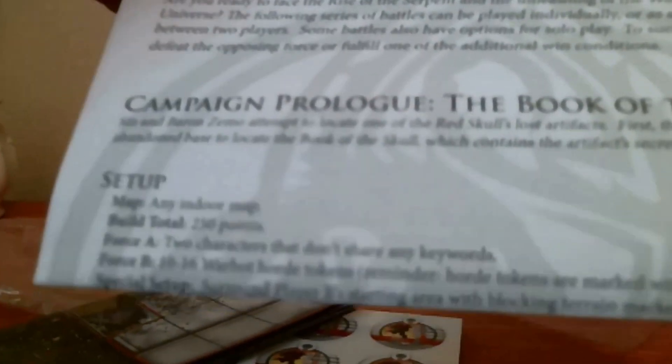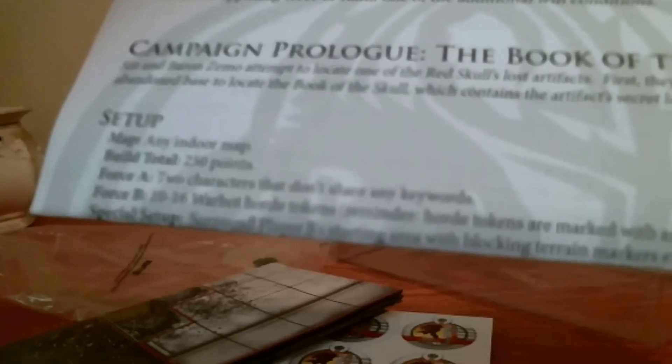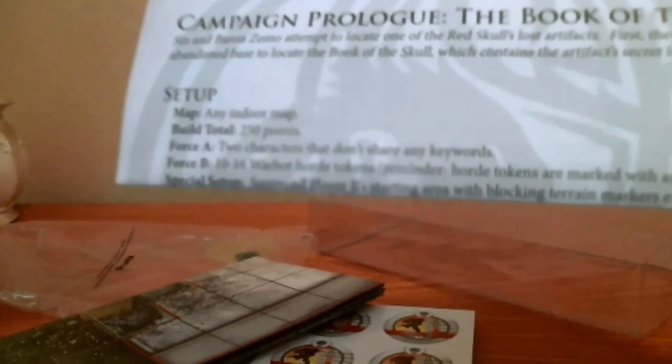Gives you a little setup too. For example, for the prologue here at the very top, it says: send in Baron Zemo, attempt to locate one of the Red Skull's lost artifacts. First they must break into an abandoned base to locate the book of the skull, which contains an artifact's secret location. It breaks you down of what map you have to use — any indoor map, right there at the top — then build total, 250 points. Yeah, pretty cool.